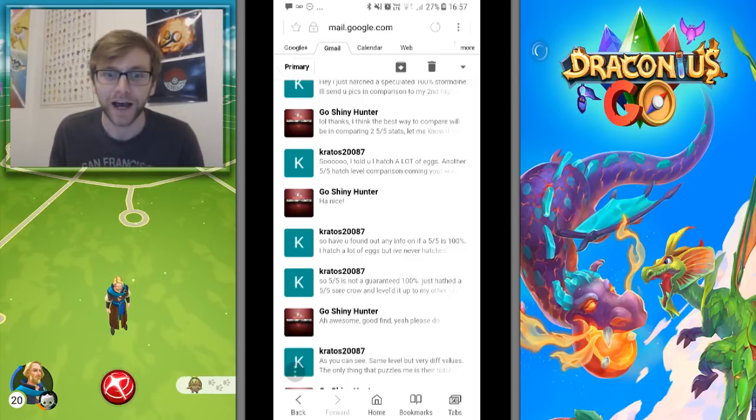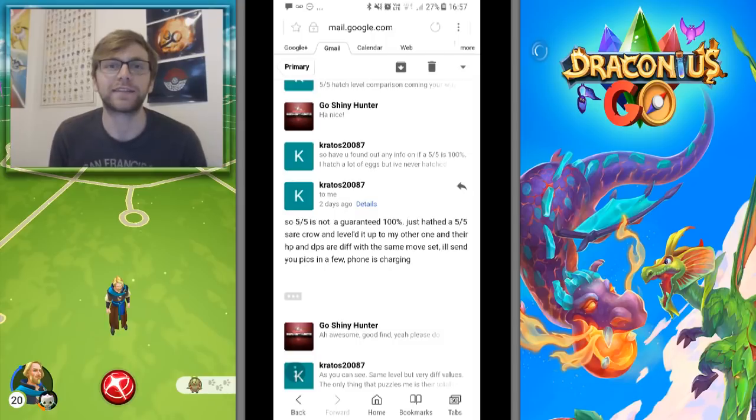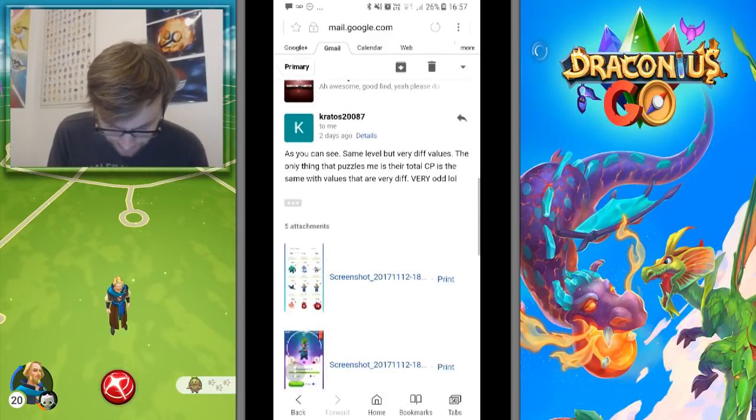Kratos has been hatching a lot of eggs — he said he's hatched 4,200 eggs in the game. It wasn't long until he hatched his second five-five, which was a Scarecrow. He emailed me saying this five-five is not guaranteed 100% — he leveled it up to the same level as his other one and their HP and DPS are different with the same moveset. He sent me pictures once his phone charged.